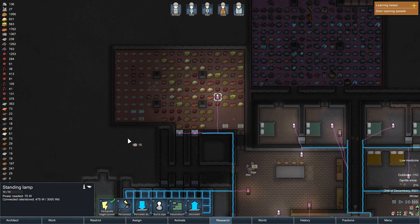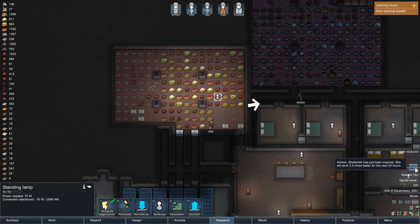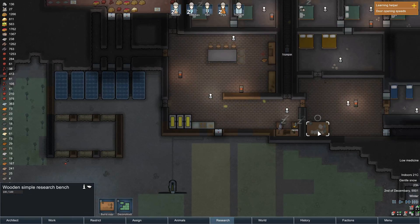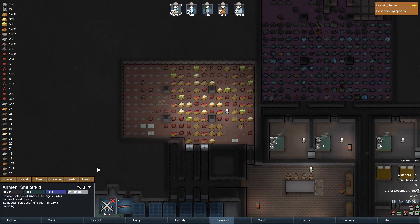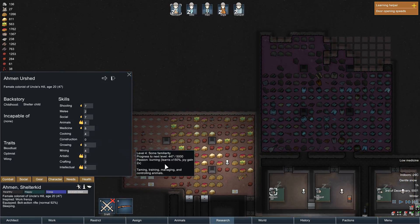Let's get some light in here. Who has that? That'll be in the research, I think. That would be great. How is your research coming along for our skill? Intellectual nine. We do need to start producing some art.